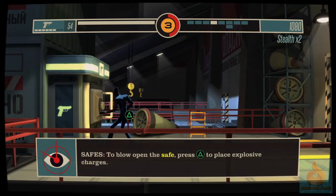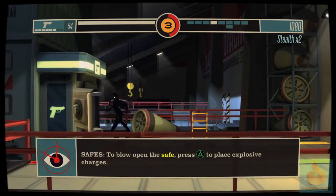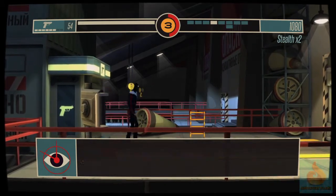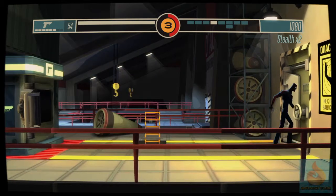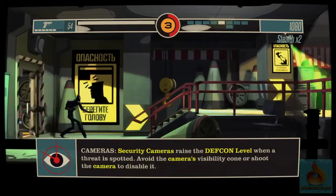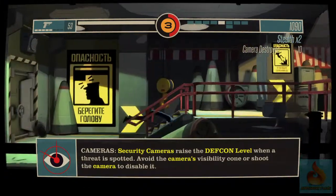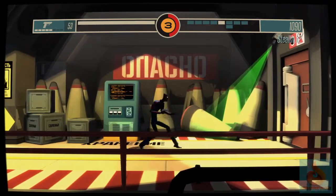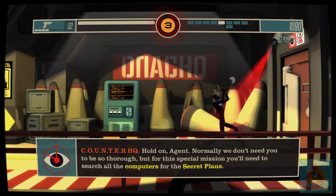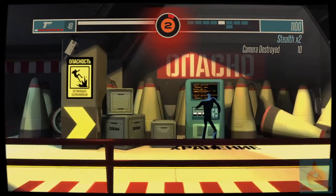To blow open a safe, press triangle to place explosive charges. By the way, for some odd reason I didn't notice this, but it obviously makes sound. One time I was playing, it just blew up and everybody went after me — so note to self. Also, there are cameras here. You have to be careful for those. I'll show you guys what it looks like around them. There we go.